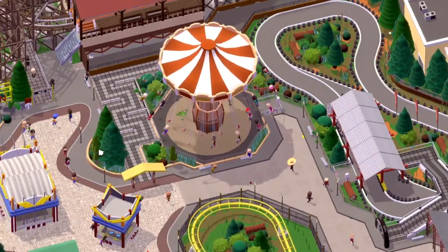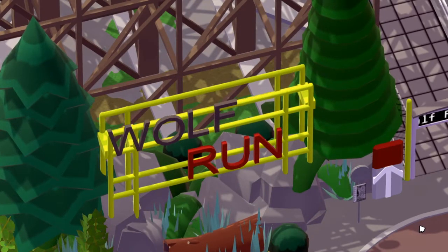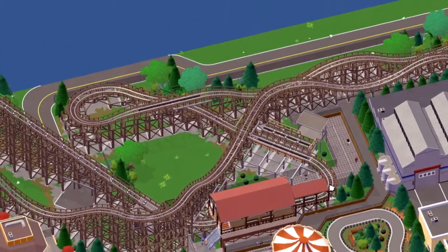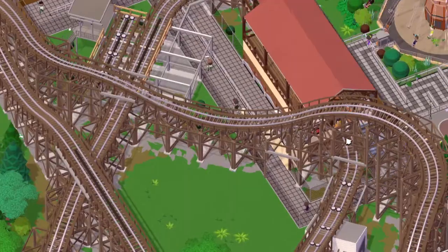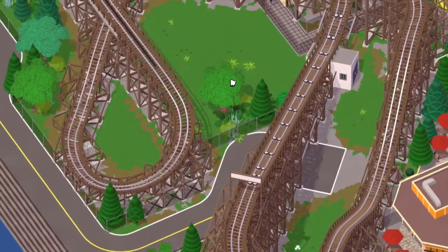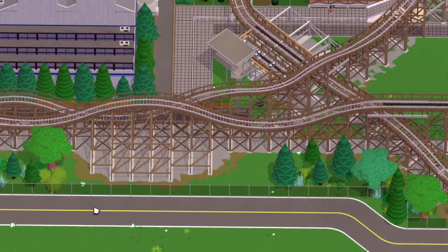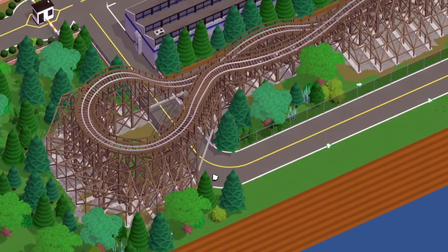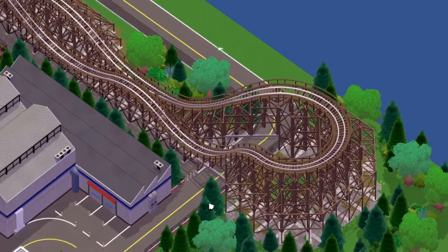Here we have a chair airplane ride and some go-karts, and then we also have Wolf Run, which is the classic-looking wooden coaster I built for the park. This one is kind of on the outside of the park - it crosses out past the park boundary. There is a maintenance road around the outside of the ride which goes underneath the turnaround structure, coming from the backstage area which I'll show briefly later.